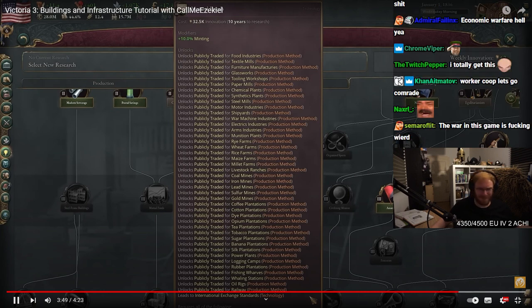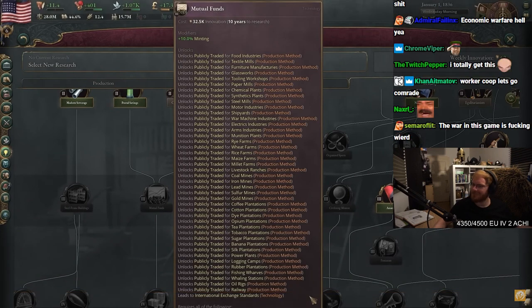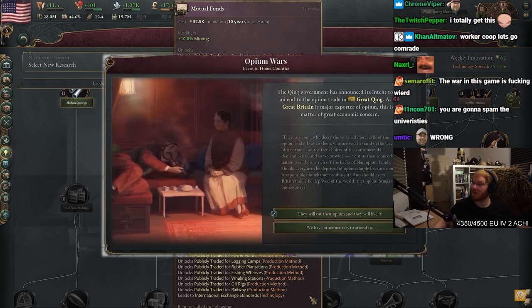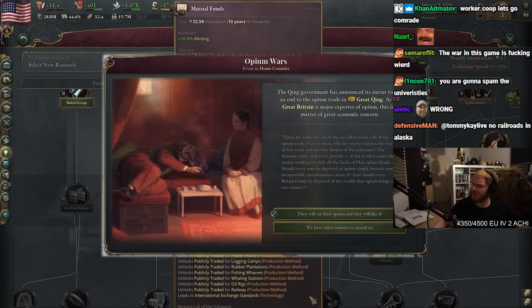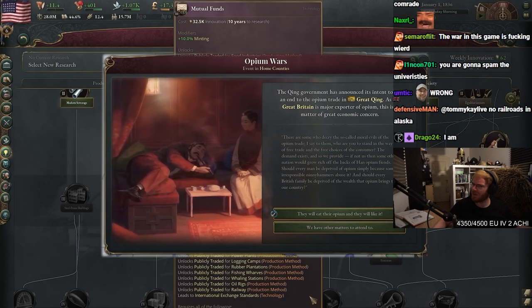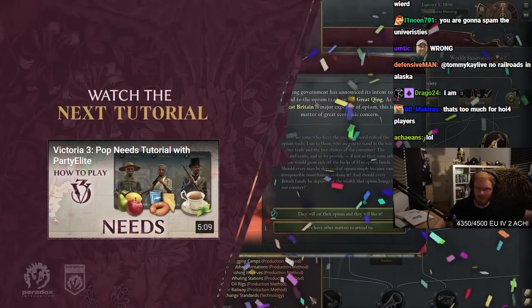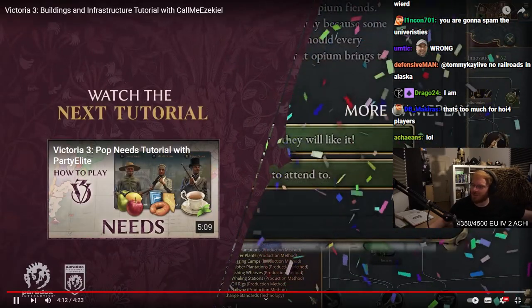There are multiple society technologies that allow you to change who owns and thus profits from a building. So that's it for your local economy. But you're not an isolationist, are you? There's a whole big world out there with goods and resources unavailable in your little corner. But before you get too excited, we're not going to go over there and take those goods by force — at least not yet. First we're going to learn how to do it consensually. So up next are markets and trade.